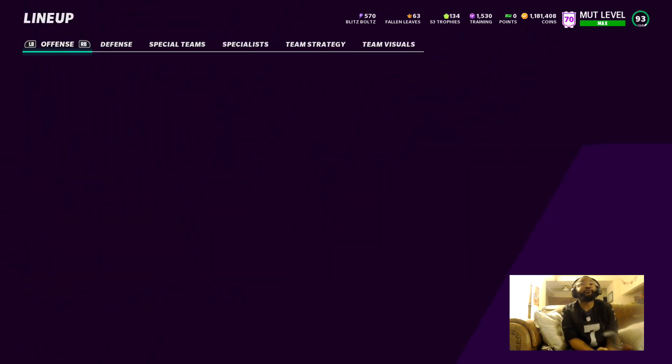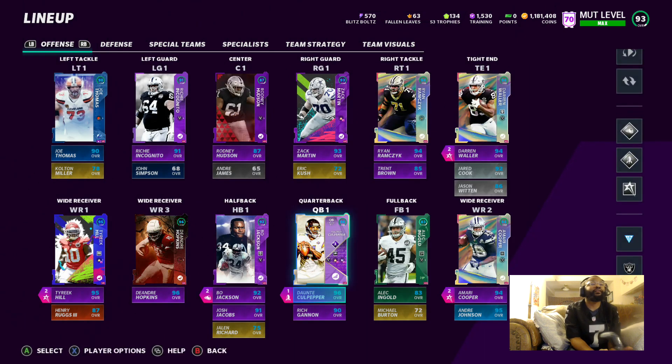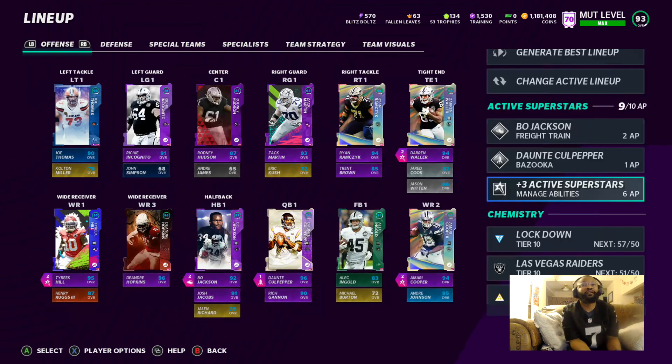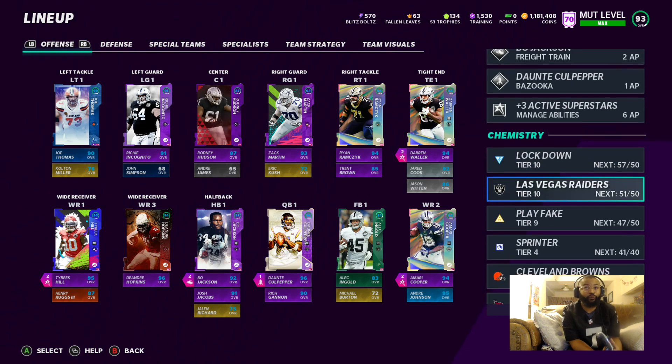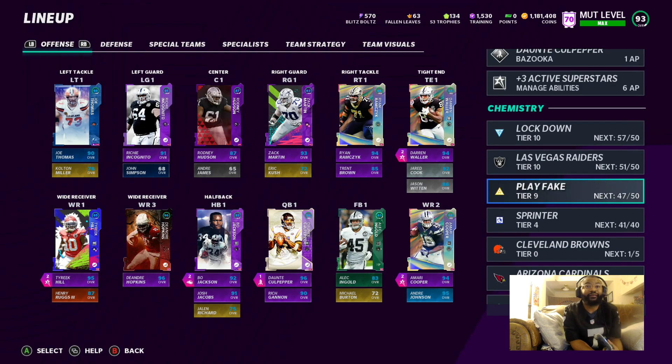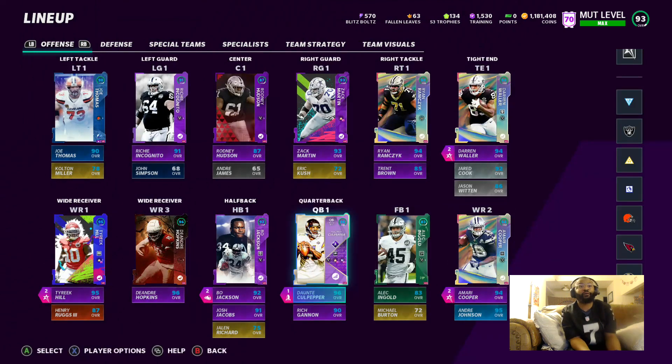You already see here the coin stack looking all nice at 1.1 million. So this is the team right now, sitting at 93 overall. Let's go over to the chems. Right now I'm at 57 out of 50 lockdown, running 51 out of 50 Raiders on my main team, 47 out of 50 on the play fake sprinter, all maxed out.